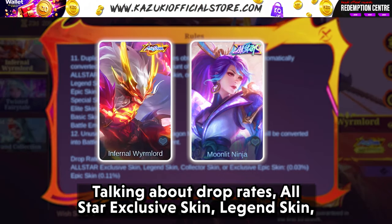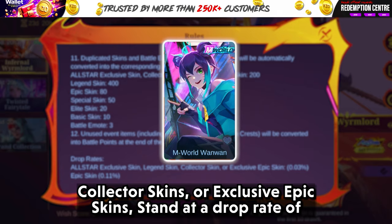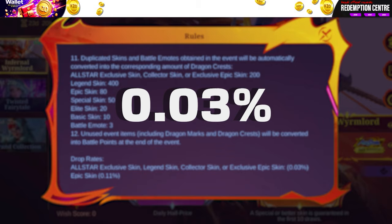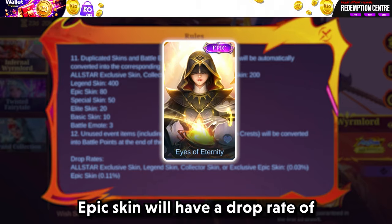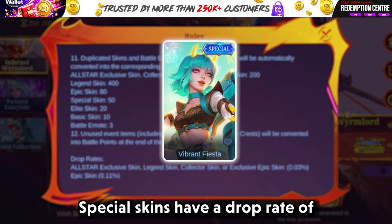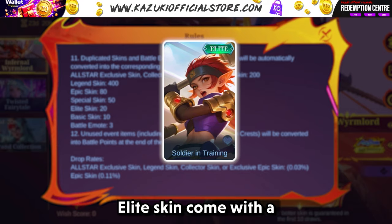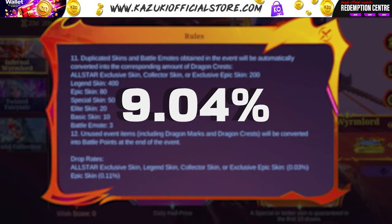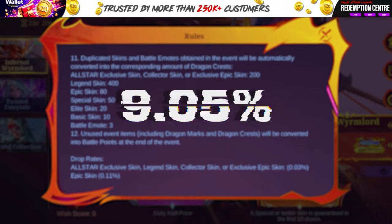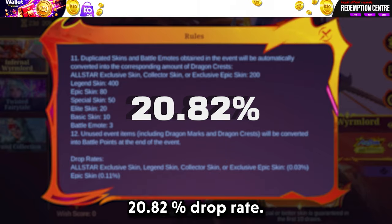Talking about drop rates: All-Star exclusive skin, legend skin, collector skins, or exclusive epic skins stand at a drop rate of 0.03%. Epic skin will have a drop rate of 0.11%. Special skins have a drop rate of 1.36%. Elite skin comes with a 9.04% drop rate. Basic skins drop at 9.05%. Lastly, Dragon Crest has a 20.82% drop rate.